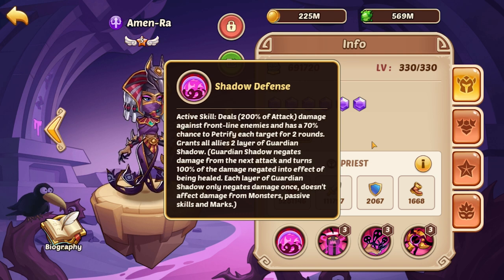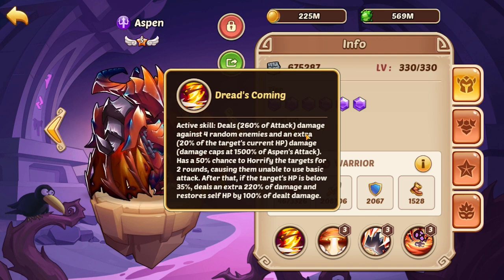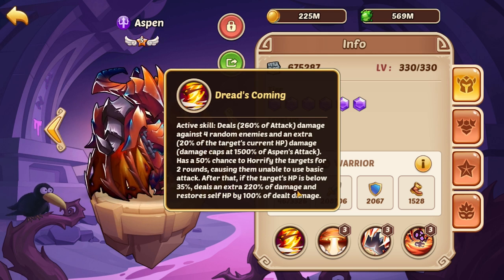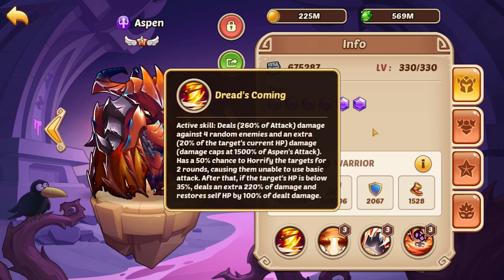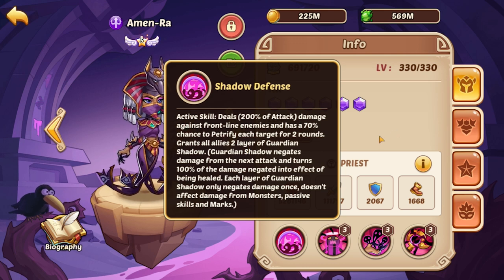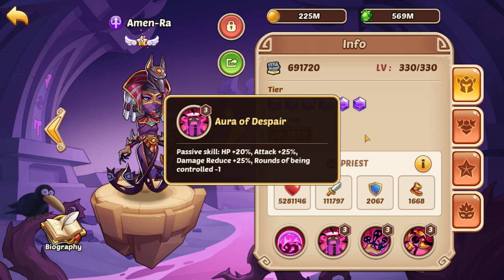There are certain heroes with multiple damage numbers within a single skill — Aspen is a good example. He hits four random enemies and then deals extra damage percentages as additional hits, so Aspen can strip two guardian shadow layers off four targets almost immediately. Naki is another great one — her basic attack hits the whole back line and can hit the same target twice. Keep that in mind when thinking about shadow defense.